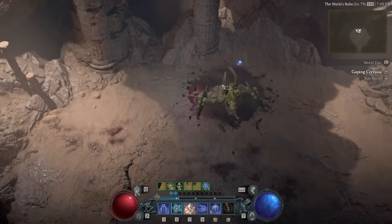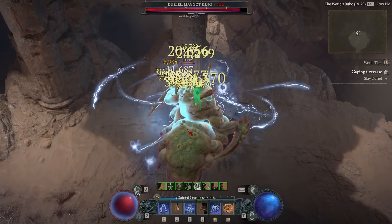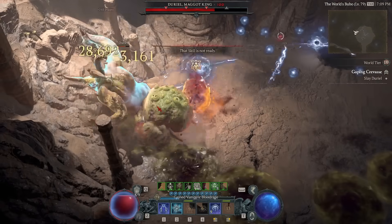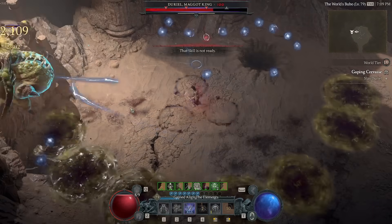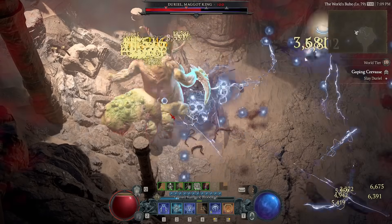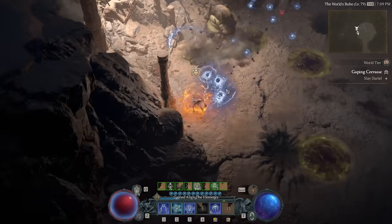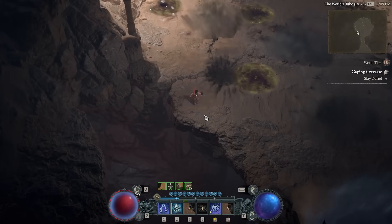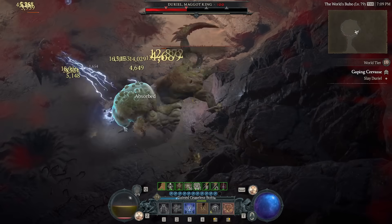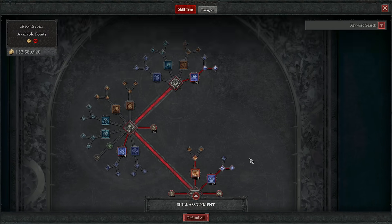Before we get into it, I do want to reiterate that if you are enjoying the pure Arclash way of ball lightninging that I presented last time, you are totally cool to do that. Don't feel like you have to switch to this upgraded version, because this version exists for people that want to push the harder content as soon as possible at the lowest level possible. For content your level, it really doesn't get easier or more straightforward than the pure Arclash, but having an extra button to press consistently is really nice too. So without further ado, let's begin the path to total domination with the skill tree.